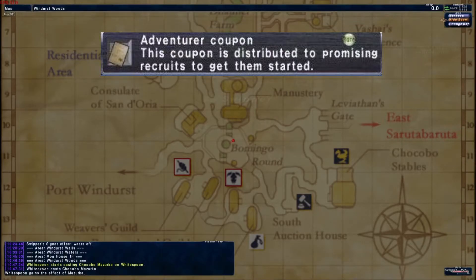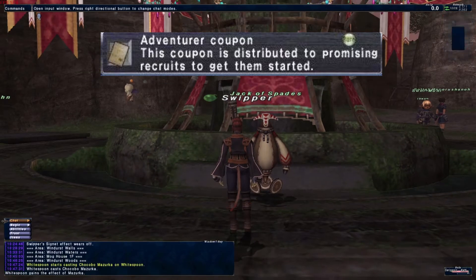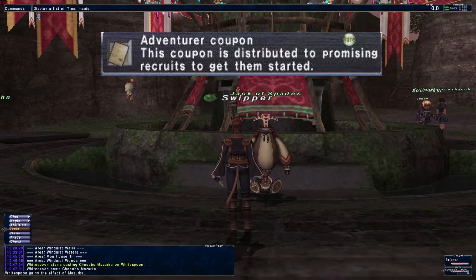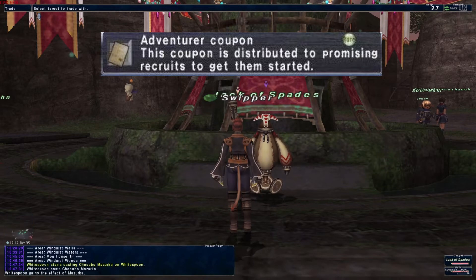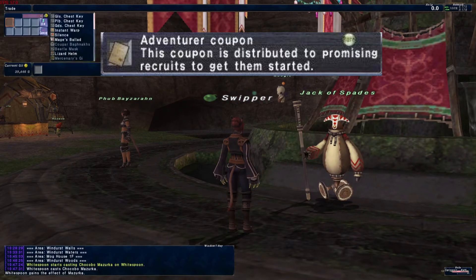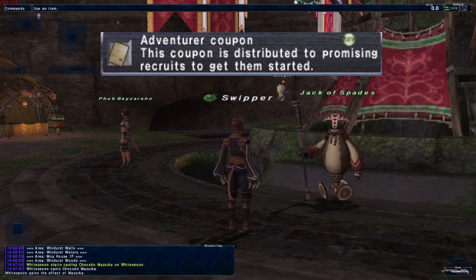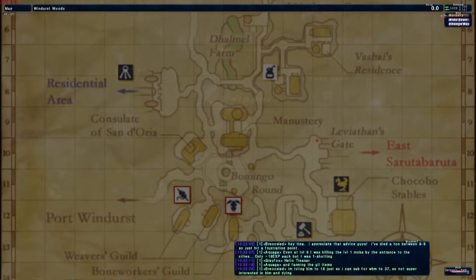When you first log in, there should be an item waiting for you called the Adventure Coupon in your inventory. Every time you create a character, you should start with this item, and you should be able to hand it in to an NPC called the Jack of Spades. He should give you 50 gil. Okay, so it's not a lot, but it's something.